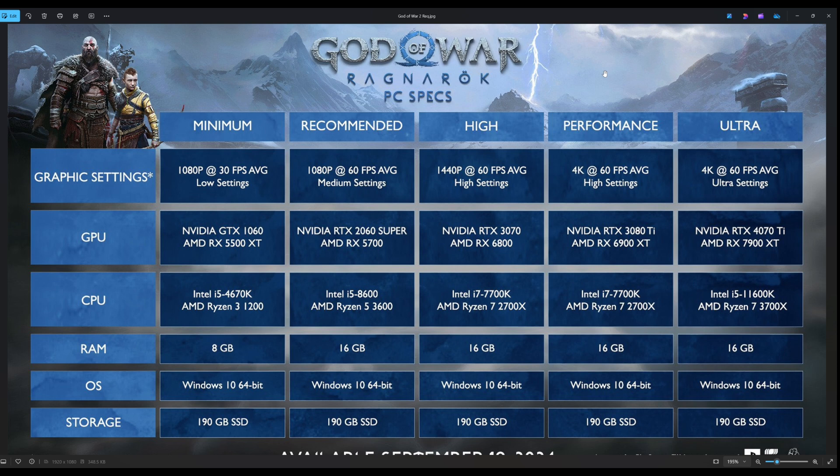Moving right along to 1440p60, where I know a lot of you are like, that's my spot — I want 1440p60. This is with high settings. You're going to need an NVIDIA RTX 3070 or from Team Radeon, an RX 6800. Both great GPUs, still alive and kicking in 2024. And on the CPU side, they're calling for an i7-7700K Kaby Lake or a Ryzen 7 2700X — a little bit of an interesting pairing there. Again, 16 gigabytes of system RAM, and that will carry through the rest of the chart.